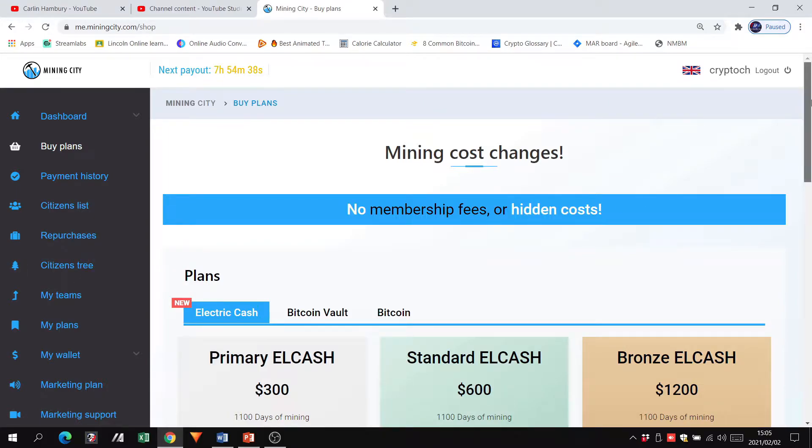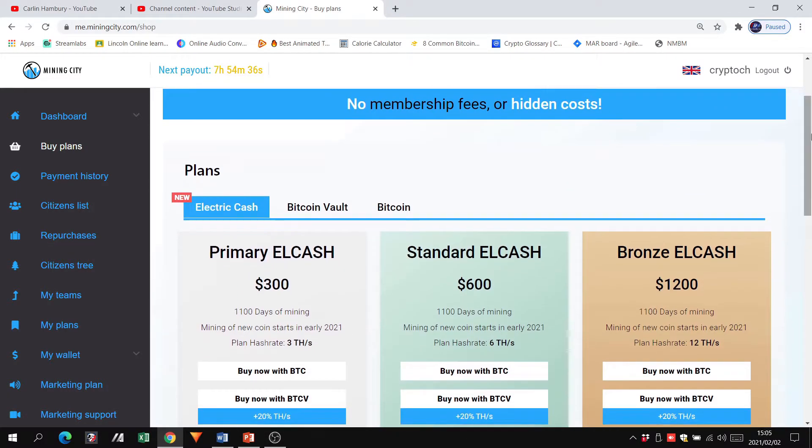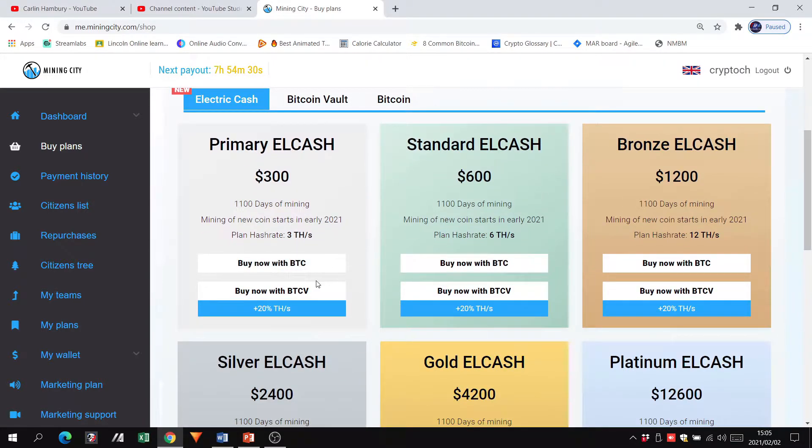Going down to Buy Plans — a few things have been added. You can now purchase Electric Cash mining plans, and you can do so with Bitcoin or Bitcoin Vault. It's better to buy with Bitcoin Vault because you get an extra 20% terahash — an extra 20% mining power.